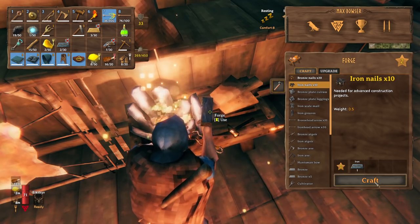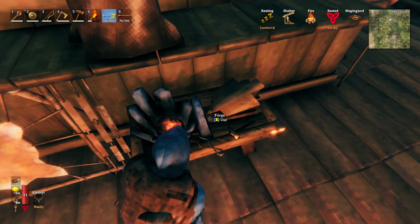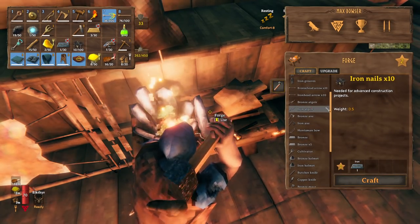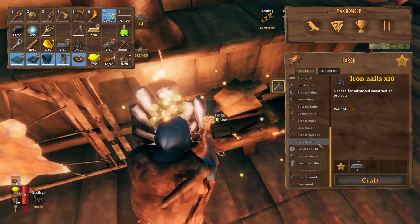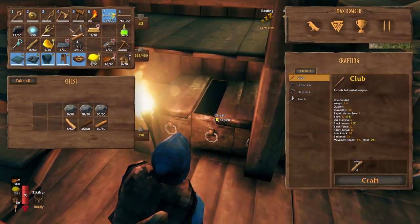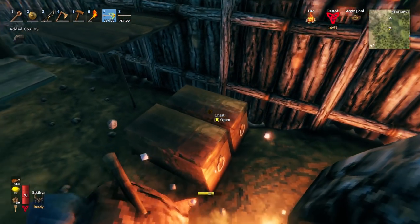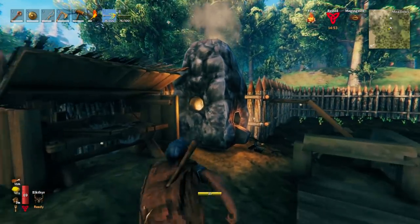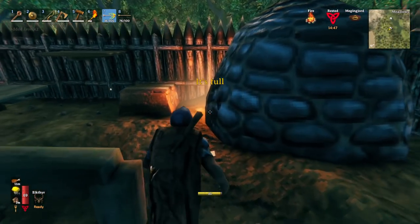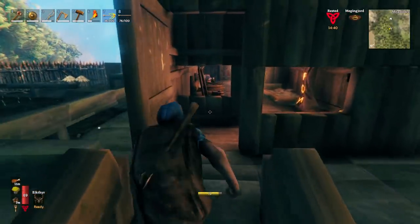Should I make some iron nails? Yeah, let's see what it opens up. The throne — that's it, fair enough. The number one item I want is the iron pickaxe — there it is. We need a couple core wood and 20 iron. Let's see if we have 20 — I don't think we quite have 20 yet. We have 21 iron, cool. Let's go ahead and make ourselves an iron pick.